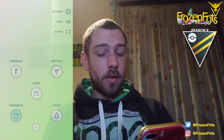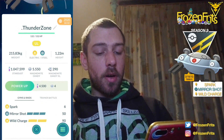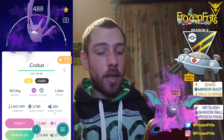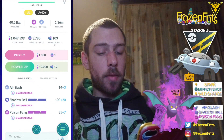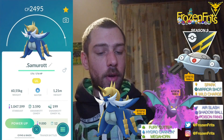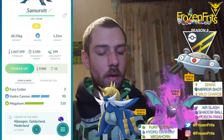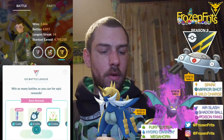Hey there girls and guys, we're gonna do some Ultra League Premiere Cup Classic battles. We're gonna bring Magnazone in the lead with Spark, Mirror Shot, and Wild Charge. We're gonna bring Shadow Crobat with Air Slash, Shadow Ball, and Poison Fang, and we're gonna bring Samurott with Fury Cutter, Hydro Cannon, and Megahorn. Let's take a look at how that will go.